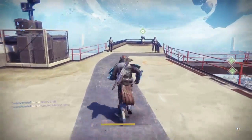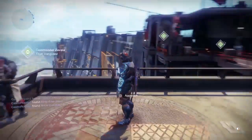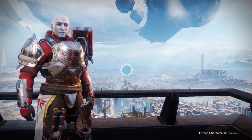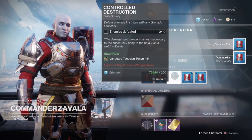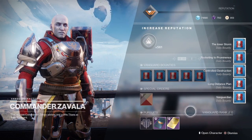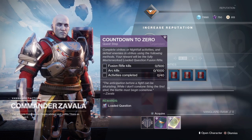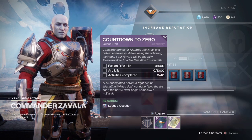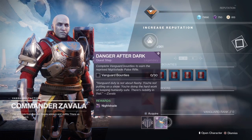The next thing I want to go over is the new quests for Zavala, Shaxx, and the Drifter. Let me pick up those bounties for Zavala. Zavala still has the same bounties. The new quest requires you to get 500 Fusion Rifle kills and Arc kills in Strikes, and you also have to complete four Strikes.